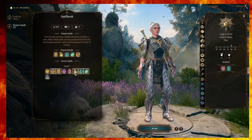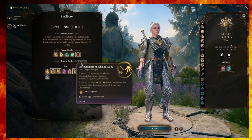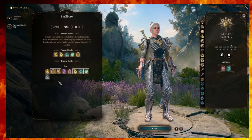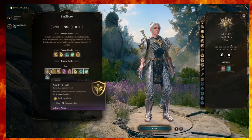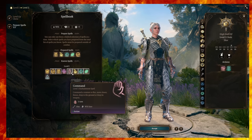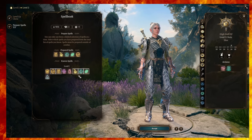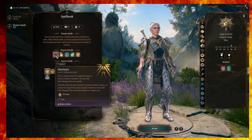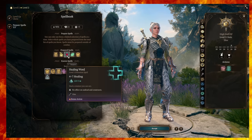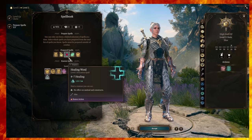For prepared spells at level 2, Sanctuary and Guiding Bolt are great choices. Shield of Faith gives more resilience early on, bolstering your AC, though it's concentration-based so watch out for other concentration spells like Protection from Evil and Good. Sanctuary is a fantastic spell. And of course, Healing Word is one of the best spells in the game despite being level one — have it on as many characters as you can, especially a Life Cleric.